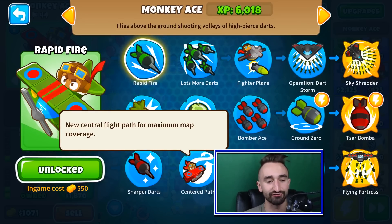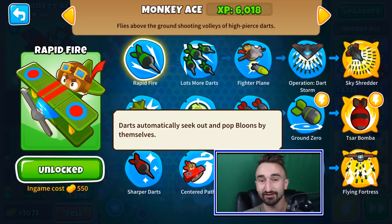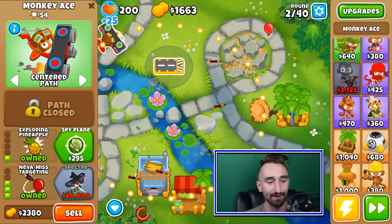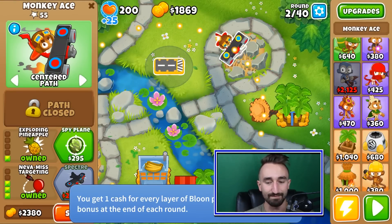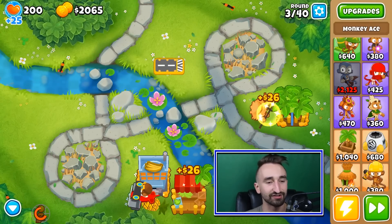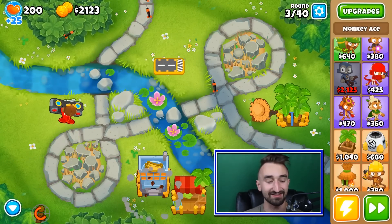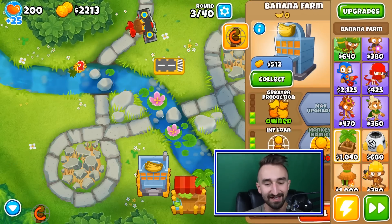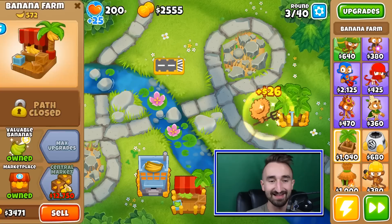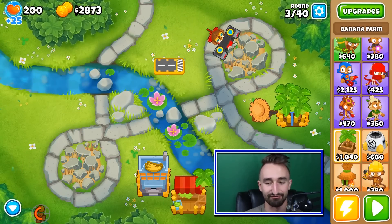And centered path — which is a new central flight path for maximum map coverage — which is really good. Next, we'll have Never Miss targeting, where darts automatically seek out and pop balloons by themselves. We should probably get that one right now; the sooner the better for something like that. Centered path is covering a ton of the screen. And with the automatic heat-seeking darts, it definitely makes life a lot easier for us.